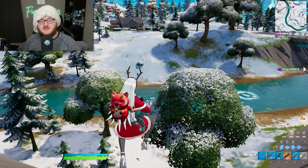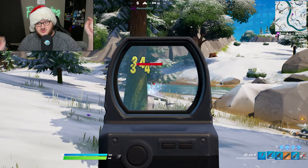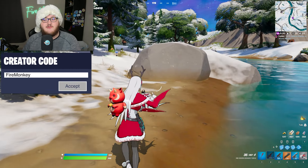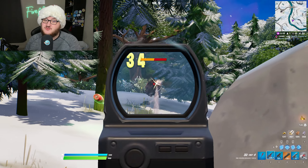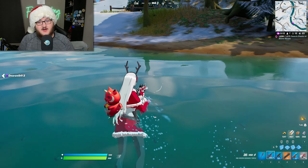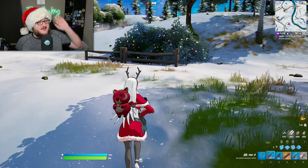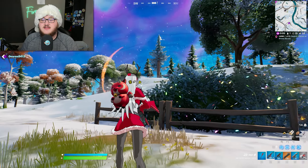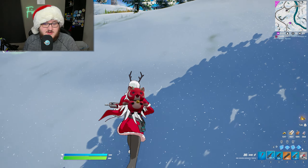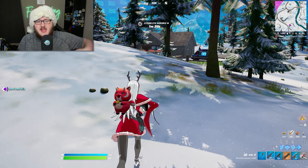For the first challenge this week you'll have to travel 100 meters while flying around a Tornado. This will be easier to do during this week as Tornado spawns are increased until January 17th. It will not count travel distance when you're flying away from a Tornado. So whenever you find a Tornado in a match, just spin around it for as long as possible until you finish the challenge.